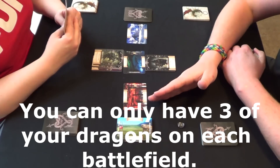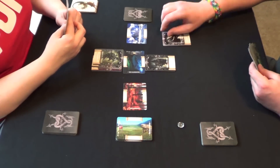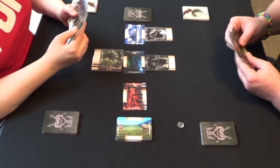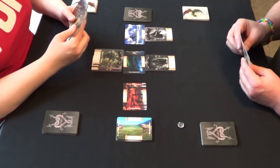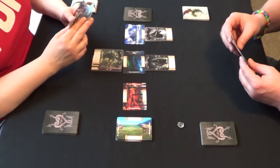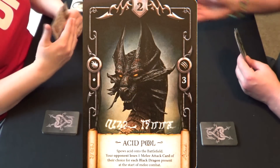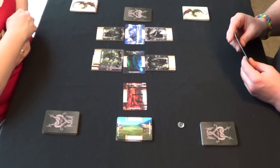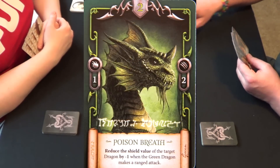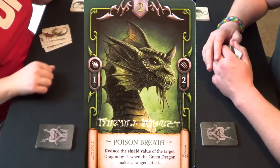The Fire Lands gives a plus two ranged attack to red dragons, and the Frozen Tundra gives plus one to all ranged attacks. I'm going to place my silver dragon at the Frozen Tundra, which prevents ranged attacks on him — done on purpose so my dragon survives into melee combat. Carmen places her black dragon at the Frozen Tundra as well, wanting to get her purple dragon through too. So I'll play my green dragon to see if I can possibly destroy her black dragon. The green dragon has poison breath: it reduces the shield value of the target dragon by minus one when making a ranged attack.